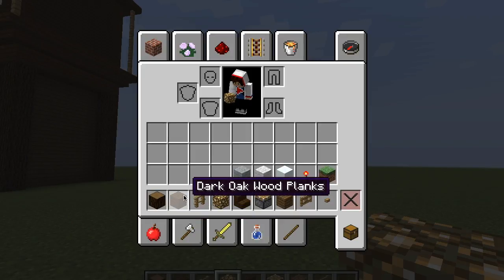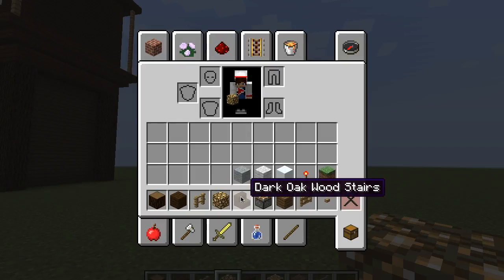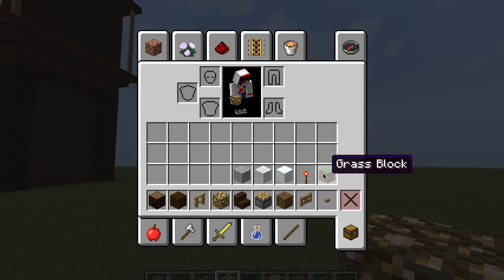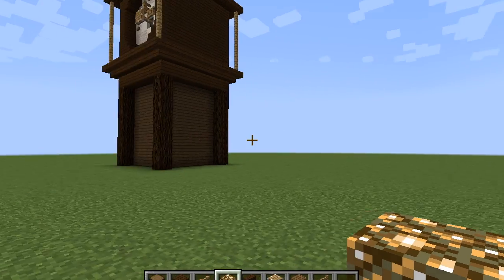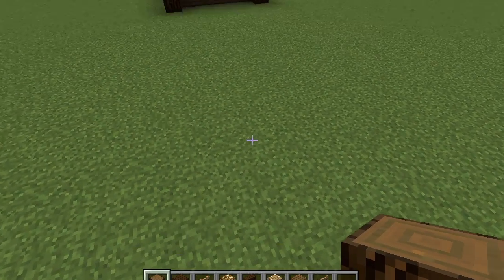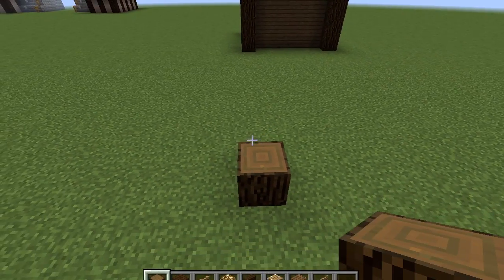The materials you need for this build are oak wood, oak planks, fence, glowstone, stairs, one piston, oak wood fences, a button, some kind of redstone torch or redstone contraption to activate light, gray wool, white wool, and snow.